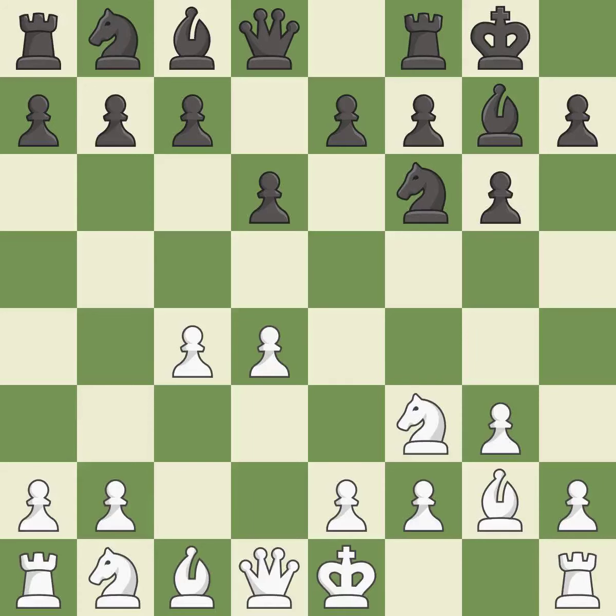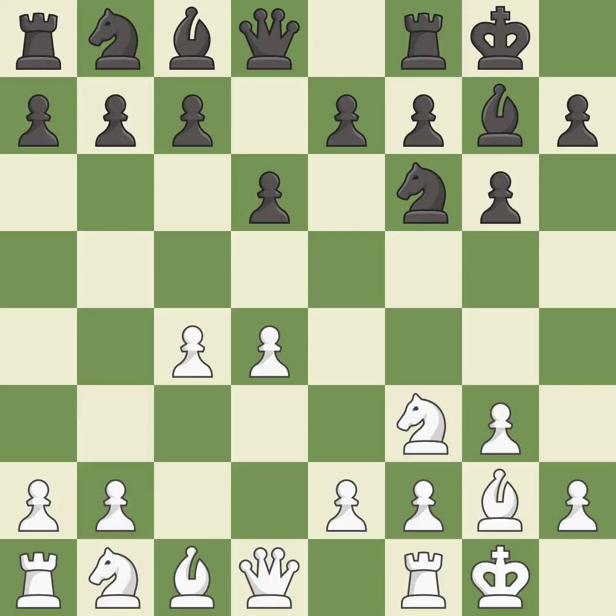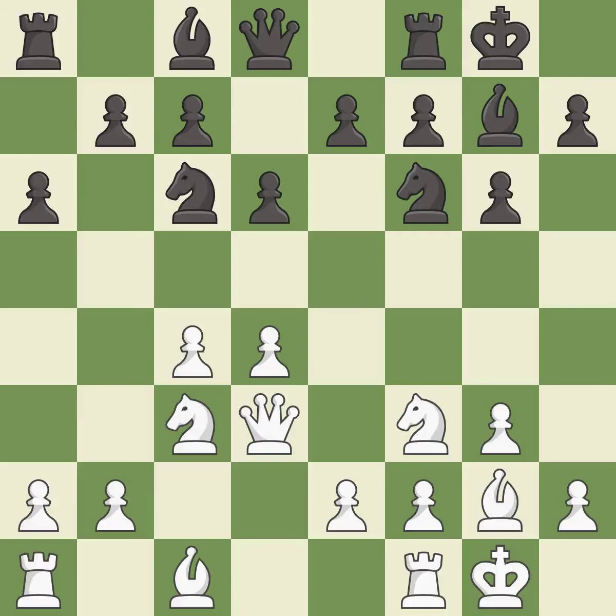Castling gets the king out of the center and activates the rook. This activates a knight by developing it off of its starting square. This develops a knight off its starting square, getting it into the action. This develops a queen off its starting square, getting it into the action. This activates a piece and simultaneously wins time by attacking an opposing queen.